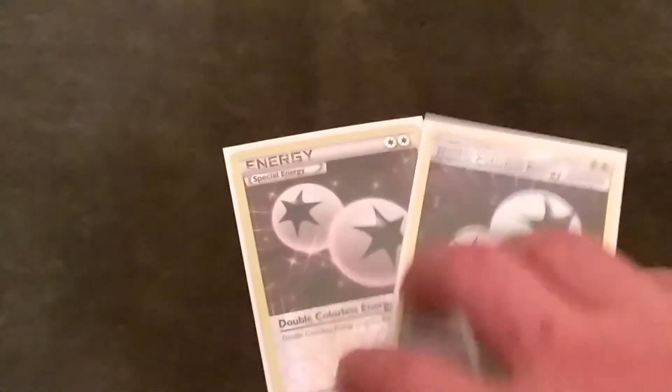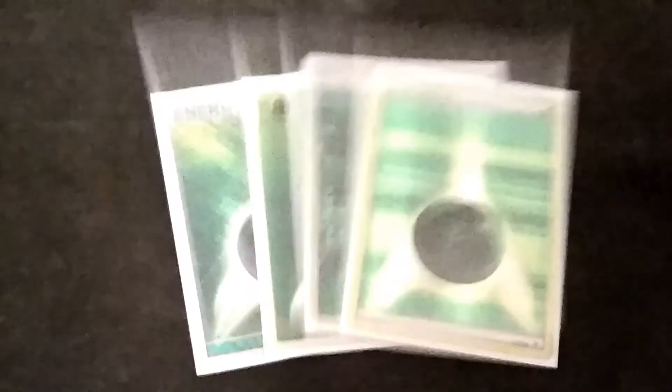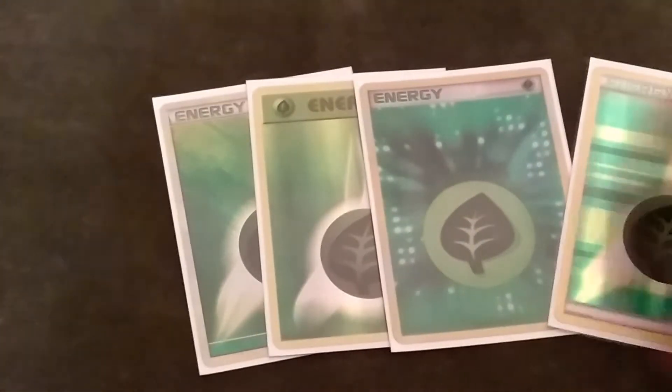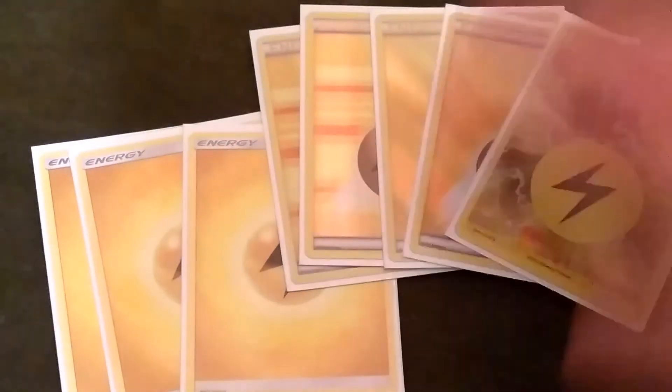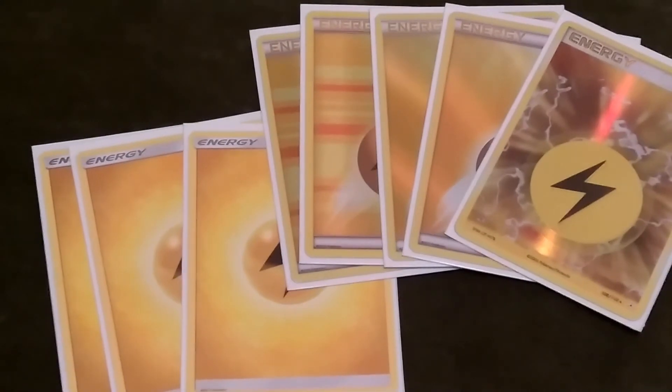I know it looks sloppy, but I'm not really used to doing a deck profile. I've got 2 DCEs — one of them is not shiny, I do have 2 shiny ones so don't kill me on that. And 4 Grass energy — 3 non-shiny and 5 shiny Electric energy. So comment, rate, subscribe, and I'll catch you guys later.